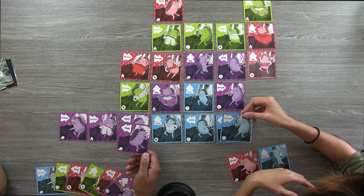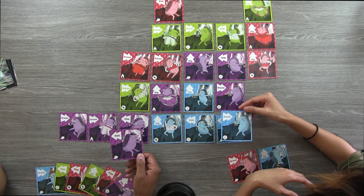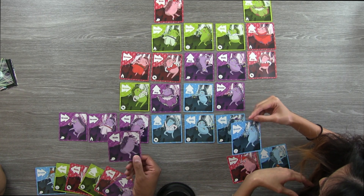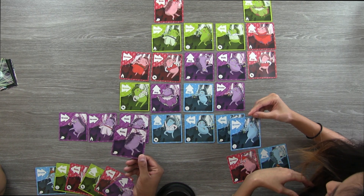We have reached the end of the game. We're going to move into end game scoring. At the count of three, reveal your lead dancer. Purple slide from the streets! I've got a blue grooving hedgehog with Christmas lights — he's a raver!